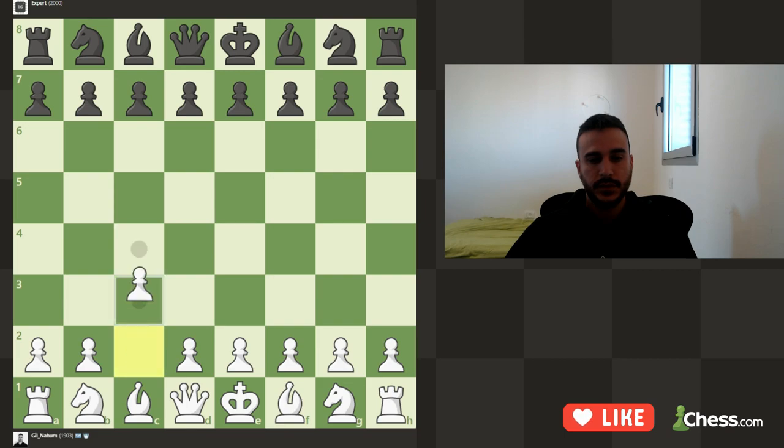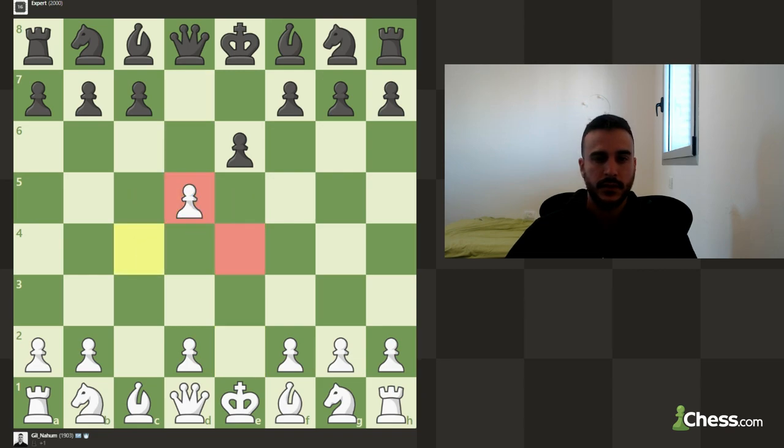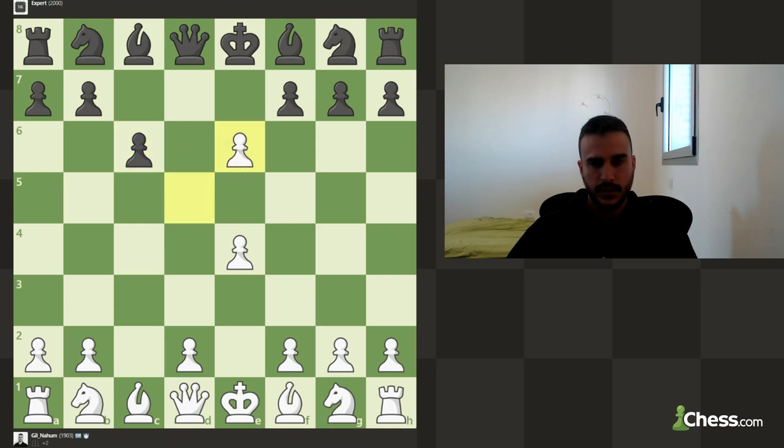We are playing against 2000 Elo engines, so let's play c4 - we are playing the English Opening. Let's see what it plays. Okay, it's playing e6, let's go e4. It's playing sort of like a gambit, so let's take this pawn.